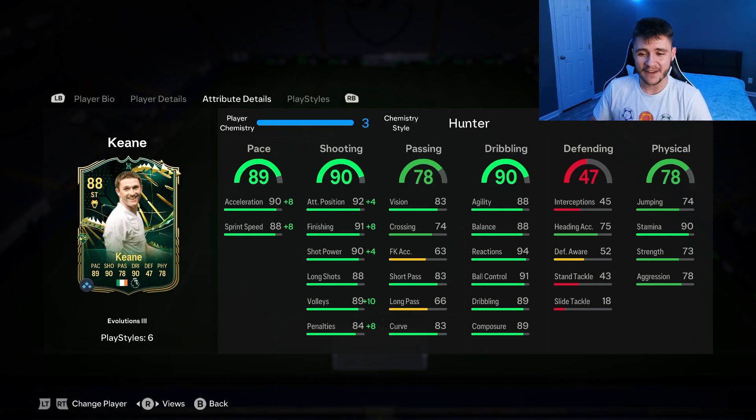Last but not least, 78 physical for the card. He has 74 jumping with 90 stamina, 73 strength, and 78 aggression.